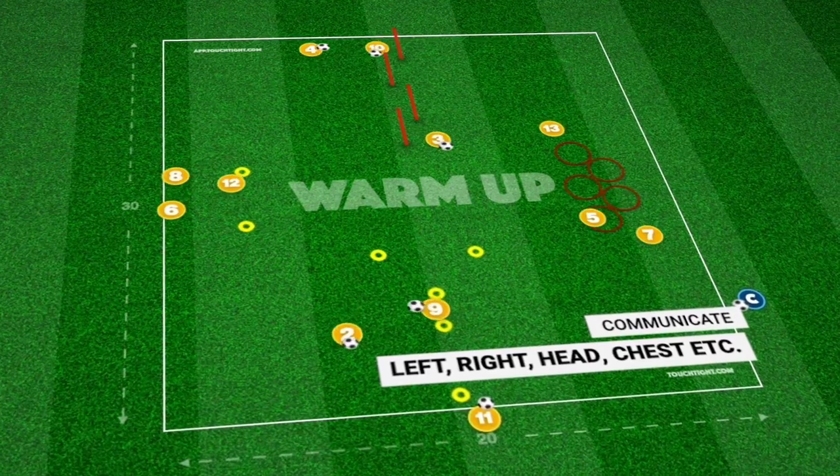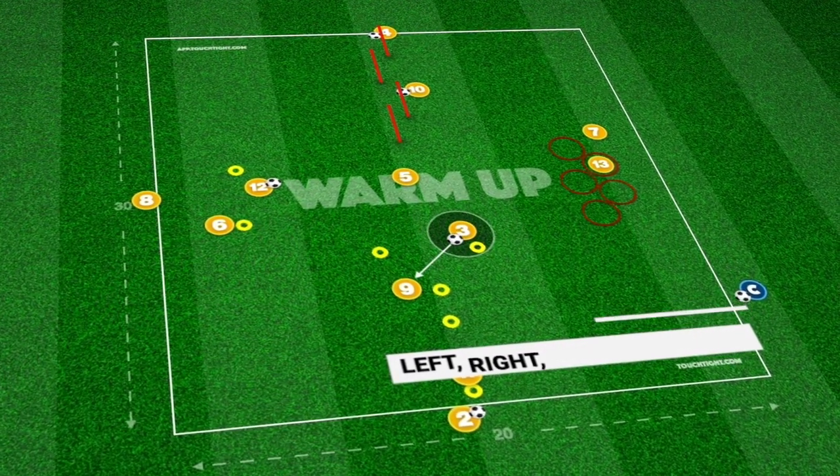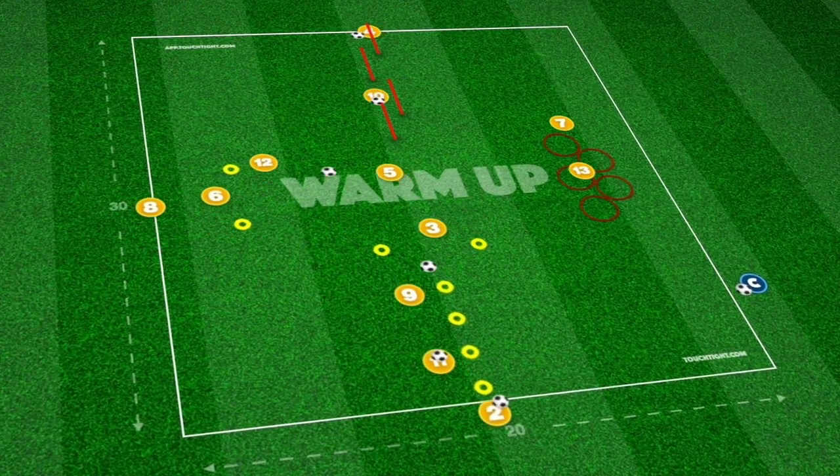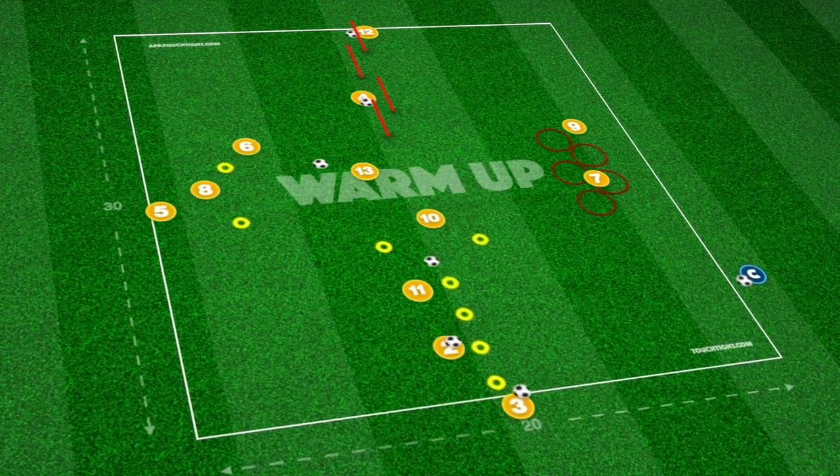Can we move forward at all? Sure, we can maybe change the combinations between players. At the bottom at Station 2, we could bring in some headers and volleys, whilst on the left side, we could add a 1-2 combination for players.